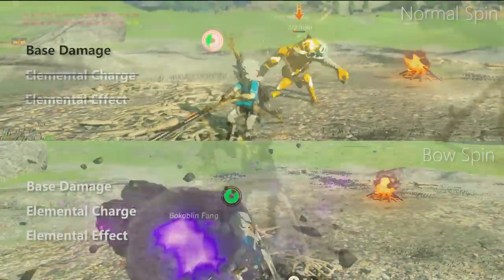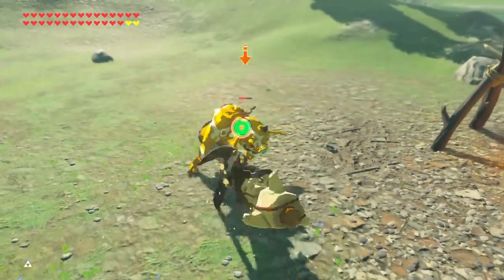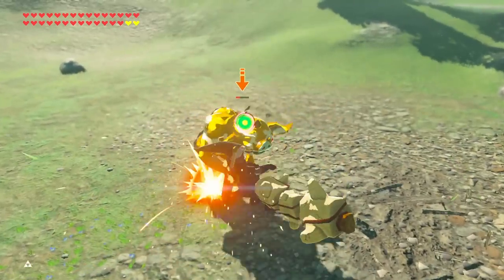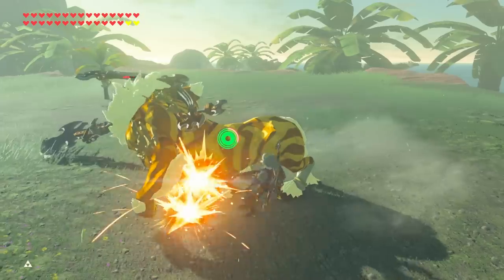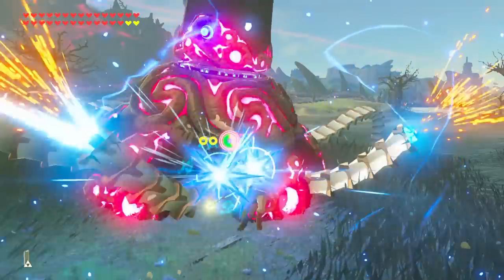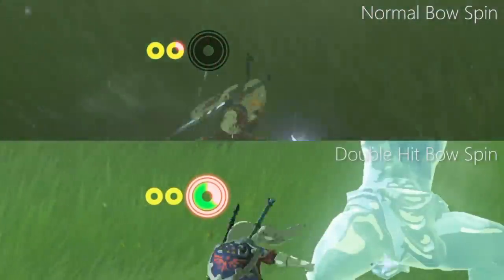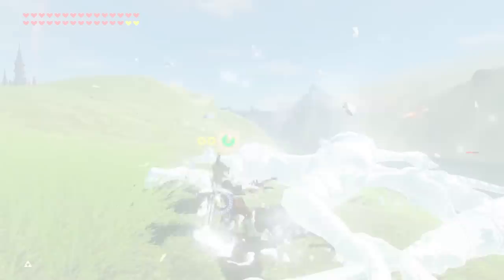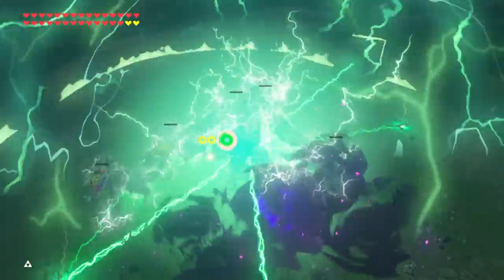I recommend checking out the Breath of the Wild compendium for more in-depth information on damage calculation. Finally, there's potential DPS increase through double hit possibilities. Double hit allows two hits per single spin, doubling your DPS. The most common double hit players know is the Lynel's left front leg when stunned, but bow spinning allows easy double hits on a multitude of enemies previously impossible while normally spinning. This can ultimately be combined with freeze chains or thunder dome chains to absolutely destroy single or multiple enemies while saving stamina. Each enemy's double hit location varies, so test each enemy to find their weak point.